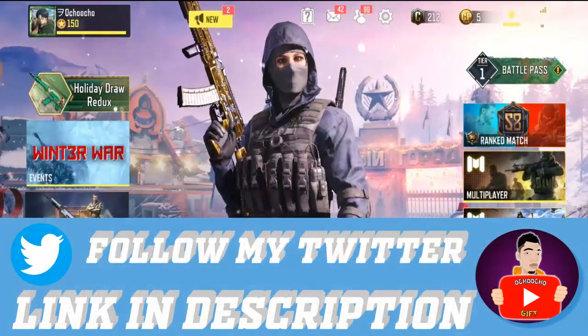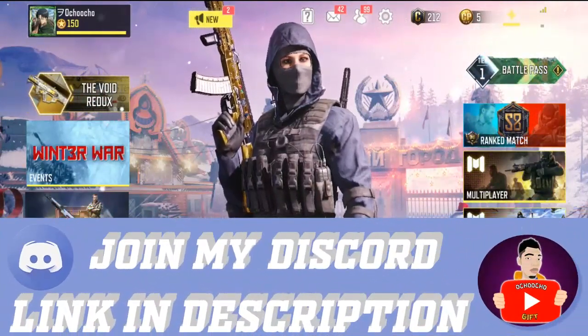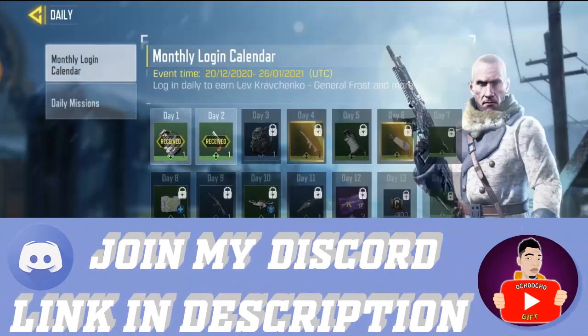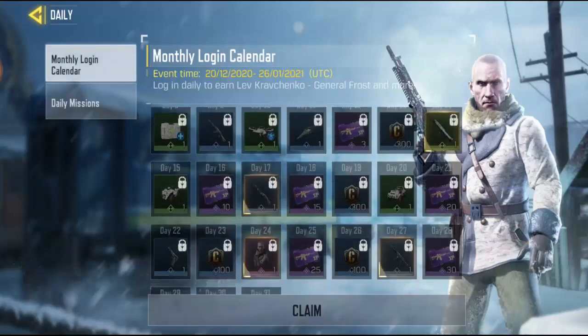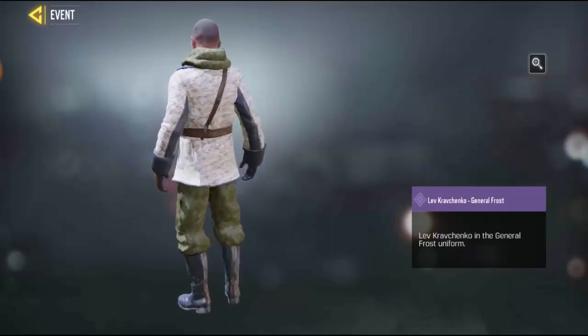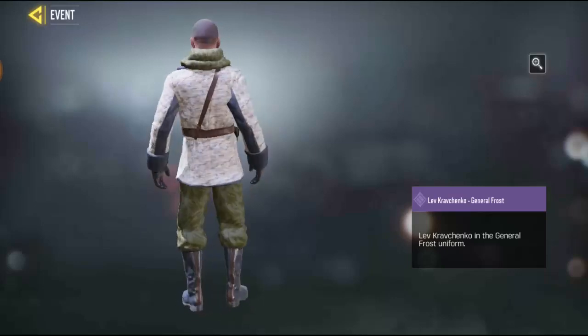For the first one, there's actually a cool free skin in COD Mobile. If you go to the daily mission, this is the skin that you can get — you need to complete 24 days to get this Lemon Choco skin. It's a totally cool epic skin. It's an epic skin in COD Mobile.